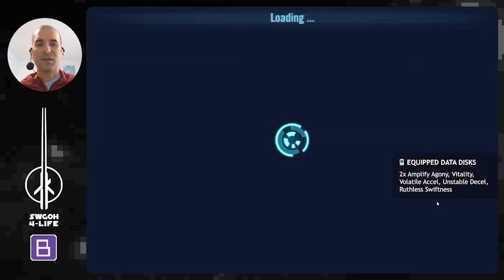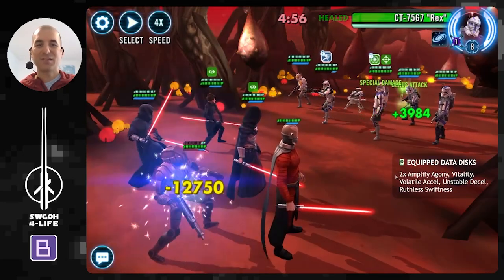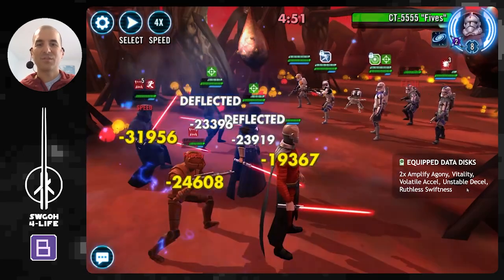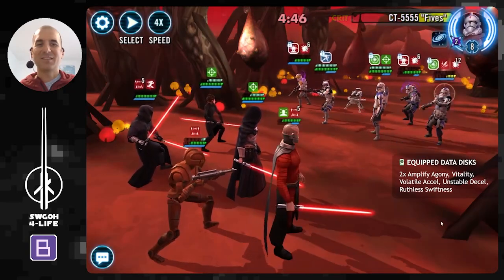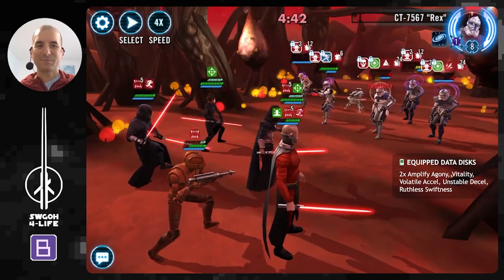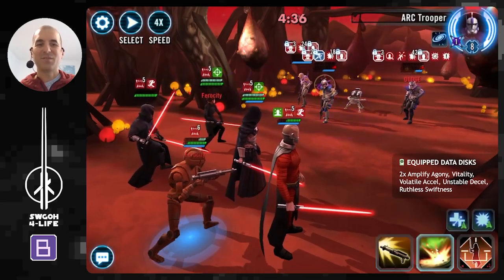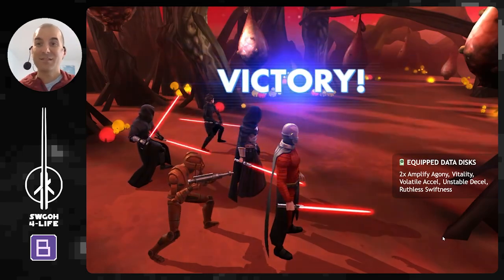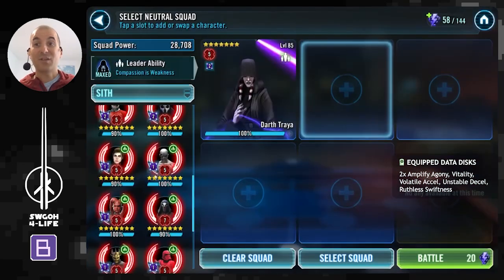Then we've got Darth Revan here — could be a tricky one. They could potentially take somebody out, as you can see they're going after HK. Beskar Marauder is gaining some bonus turn meter, but once you trigger taunt on Malak there's not much they can do. They'll get fear and everything. As soon as HK gets a turn, his AOE loves this data disk set because it applies Tenacity Down, which triggers all the effects.